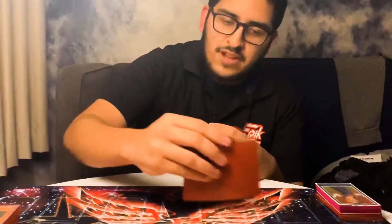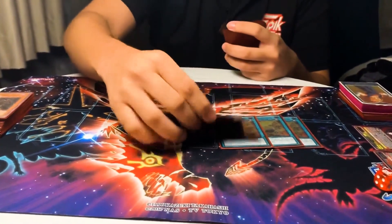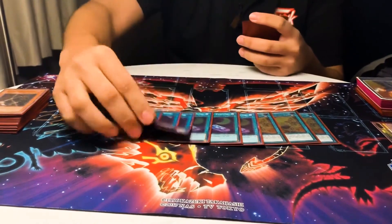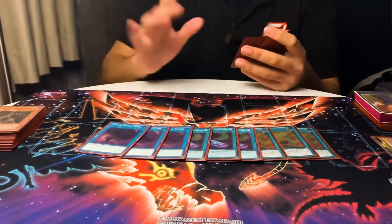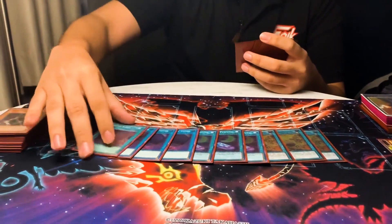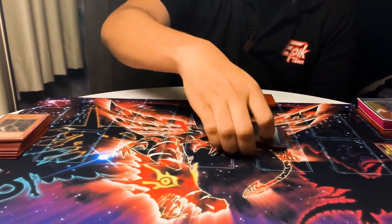For spells, he played three Terraforming, three Perfumes, and three Upstart Goblin to help start combos and get to missing pieces. He also ran one Foolish Burial and one Babel. That covers the spell lineup.